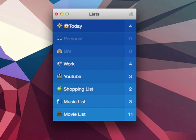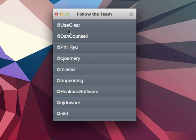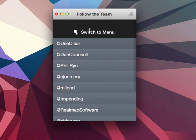So how do you get that theme? That's pretty easy. You simply follow @adduseclear on Twitter. You can go to the menu here and follow @adduseclear, and then you get the theme.